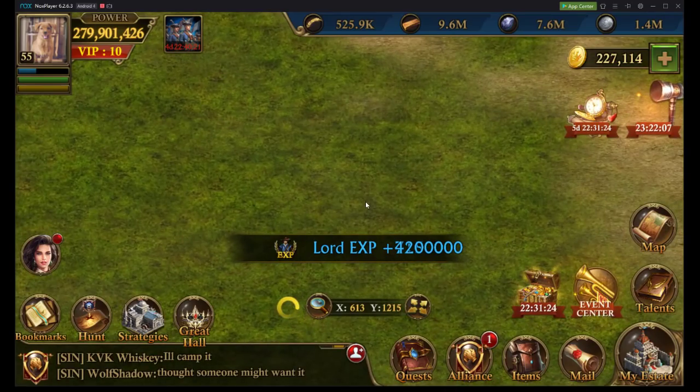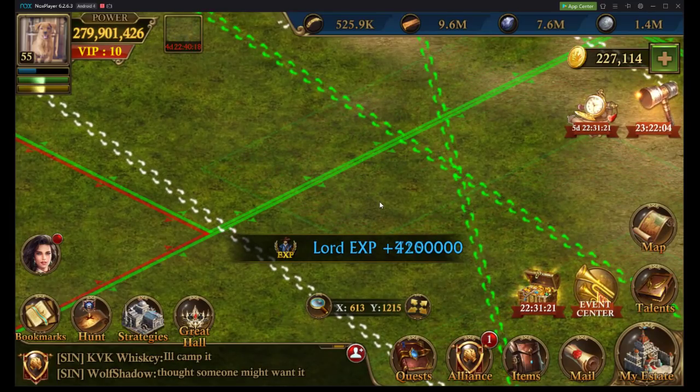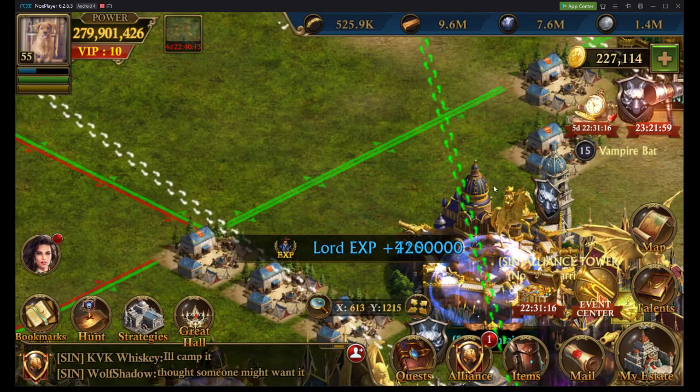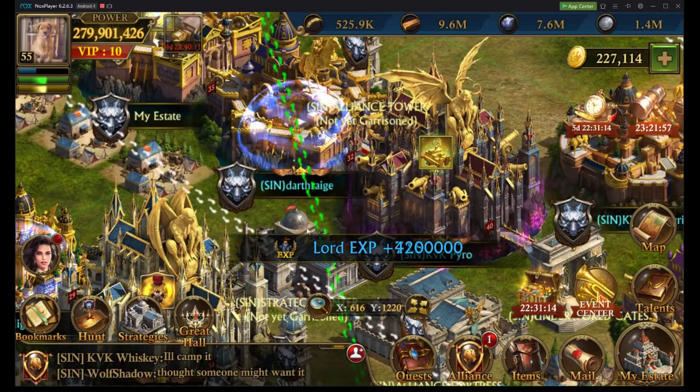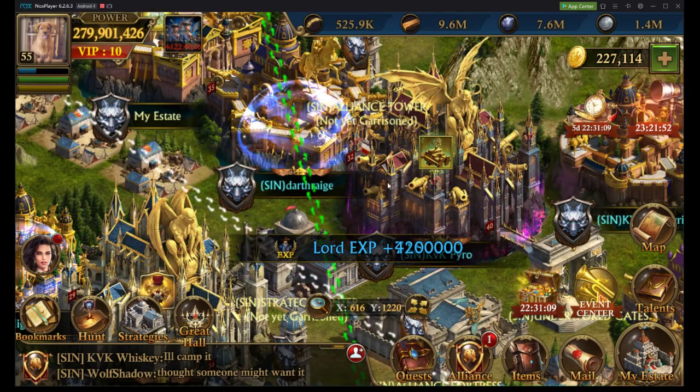Besides that, it's buffing up your castle, getting those attack boosts, getting the defensive boosts, and being smart. You have time on your side and the ability to cloak yourself underneath everyone else in your alliance.